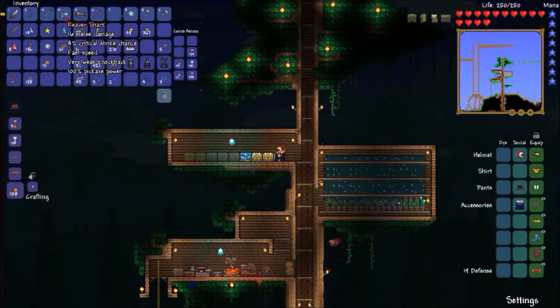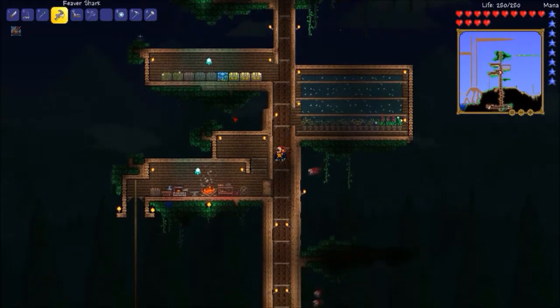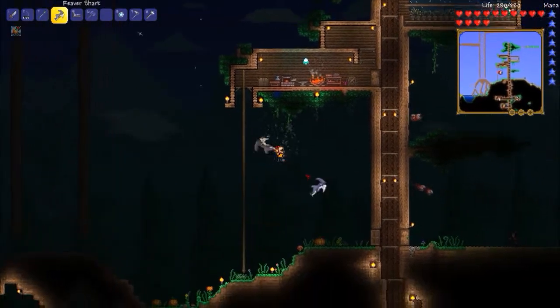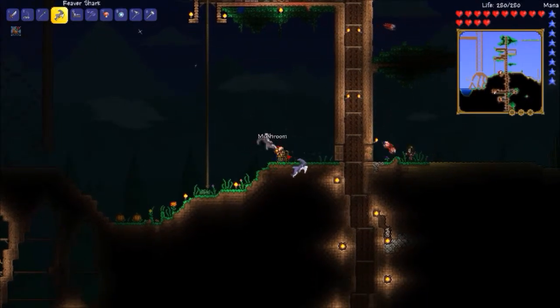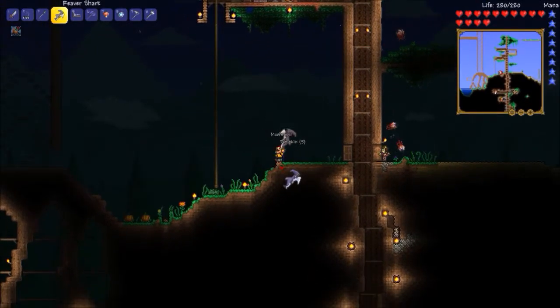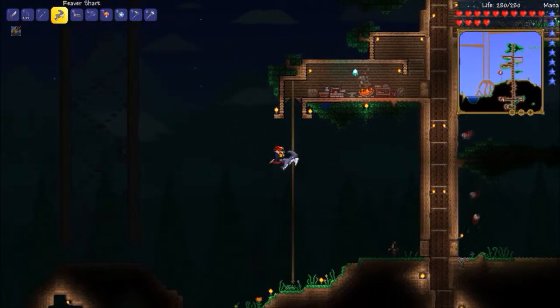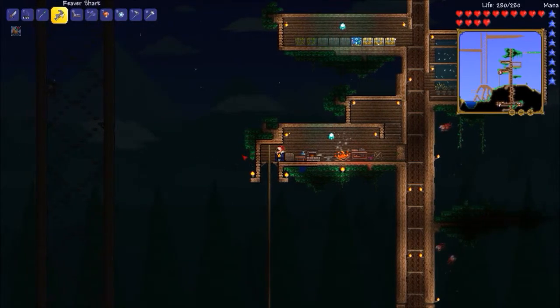If you guys didn't know, I also got this Reaver Shark. I kind of mentioned it in the last episode but didn't really show it off. It looks pretty ridiculous and crazy. It actually does a lot of damage, and it helps us mine a lot faster than the other one — even our gold pickaxe. It's twice as fast as gold. Definitely something you should pick up in the early game.